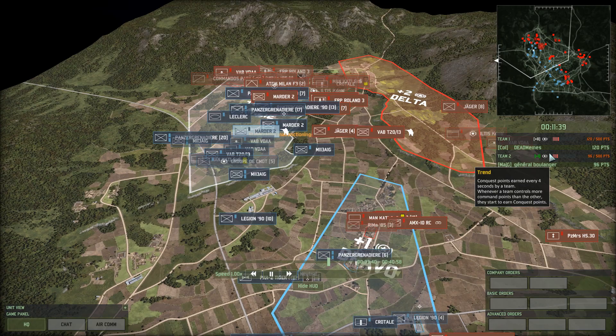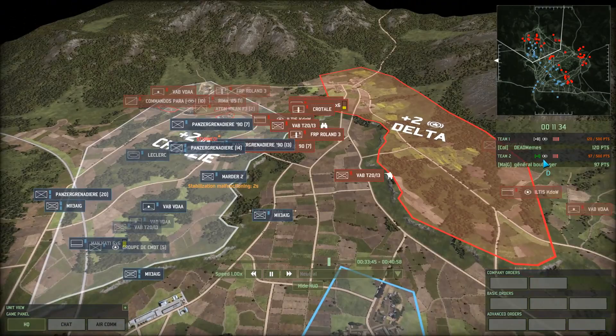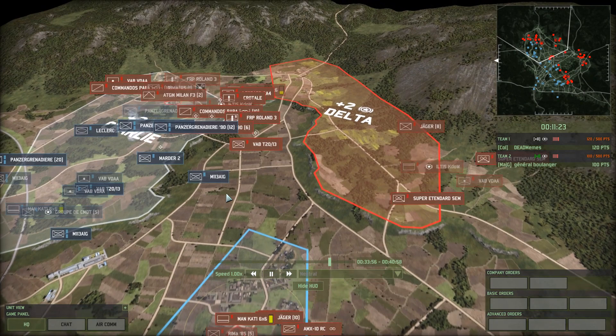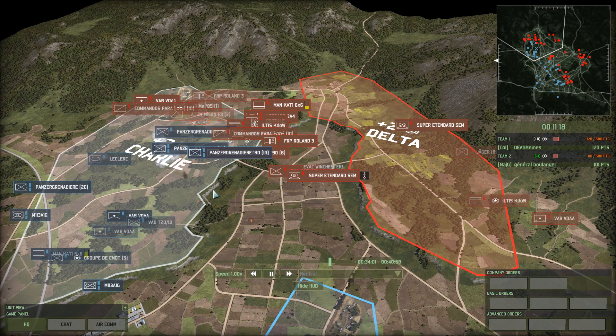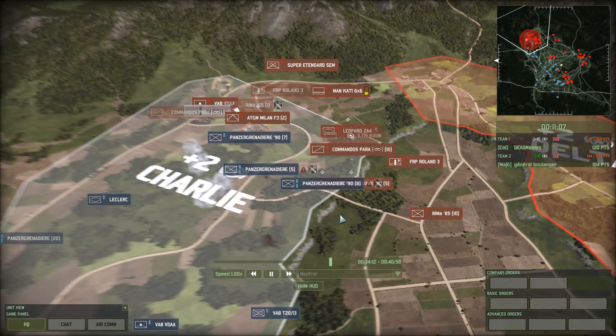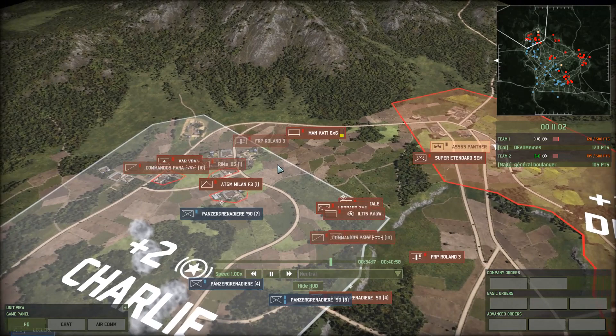Scores are 120 to 94 — still a significant enough difference that Belanger should be worried about it. But he has put his Altus back in, it's a bit risky, so he's taking a plus one again. Two Super Etendards — I don't know what they're going for. At this point they're just going to waste their missiles on random junk. Well, Milan 3 is not really random junk, but not the most efficient use for them. This Panzer Grenadier is definitely taking a lot of hurt.